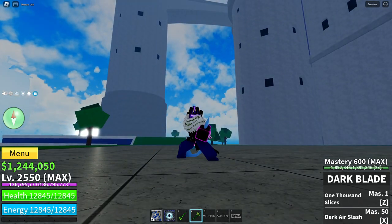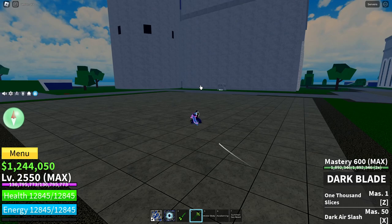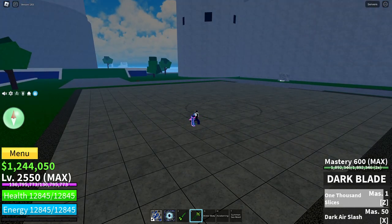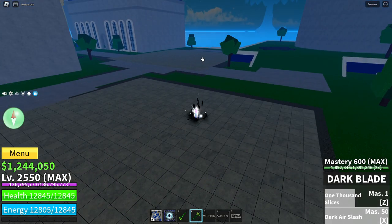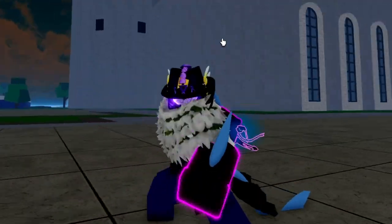It also has pretty high damage, especially for the first two Cs. The Z move has a decent range and stuns the enemy. The X move has high range and goes super fast if you hold it, and those are all the pros.